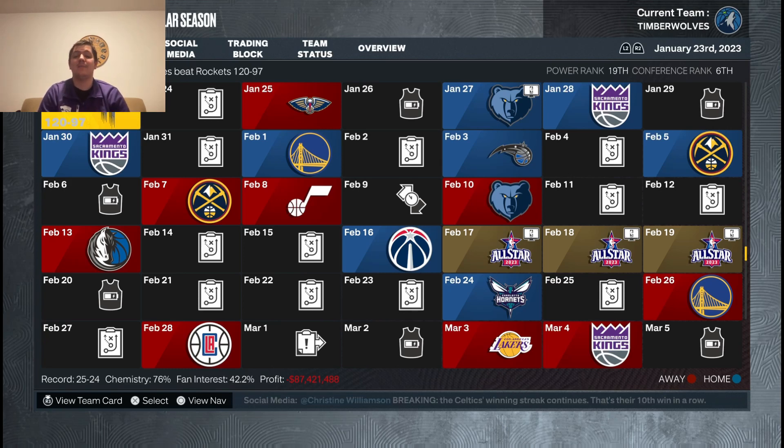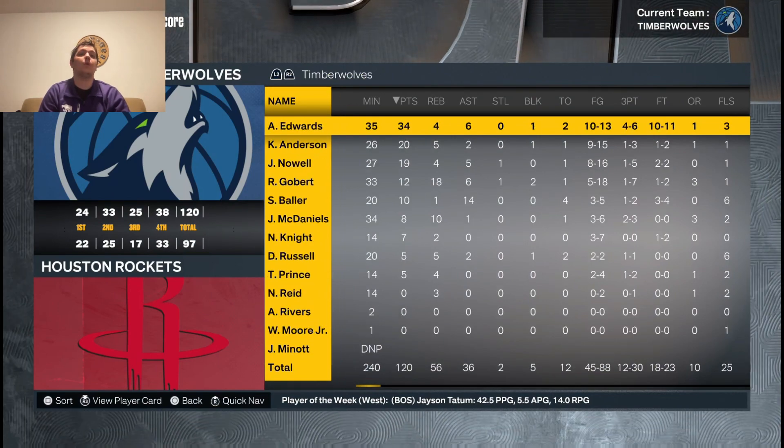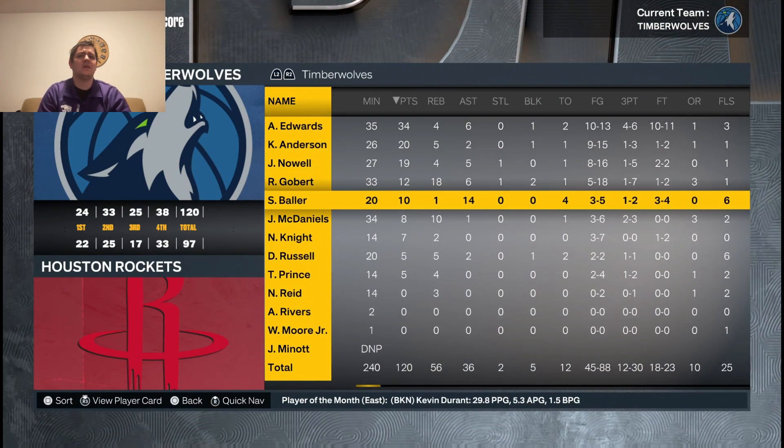What's going on guys, it's Snowballer and today I'm back with episode 2 of the goal-oriented player lock series. If you have not seen episode 1, go watch it now — I should leave a card in the upper right hand corner to that video. Our goal last episode was 12 assists and we ended up with 14 assists, which means we got 5 attribute points.